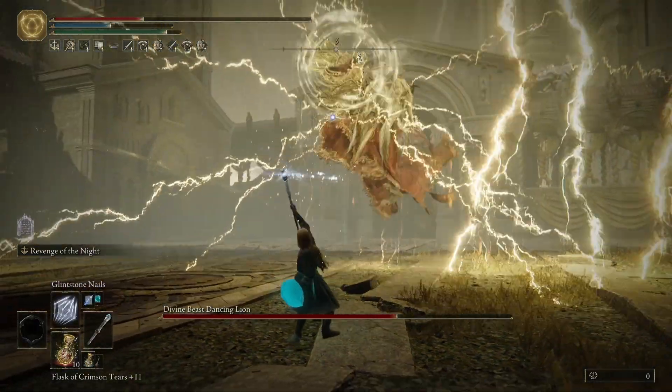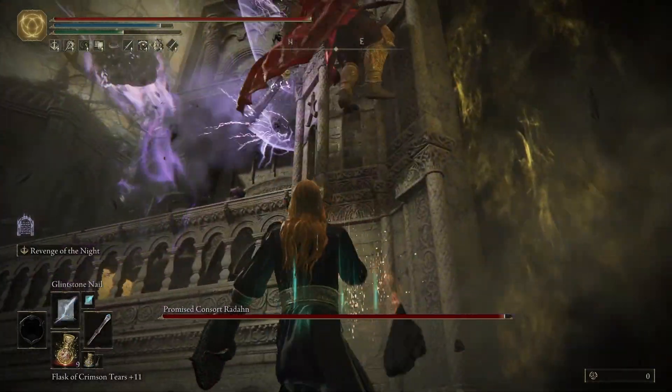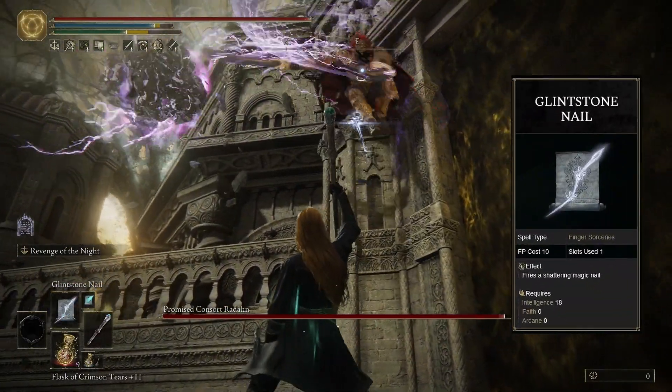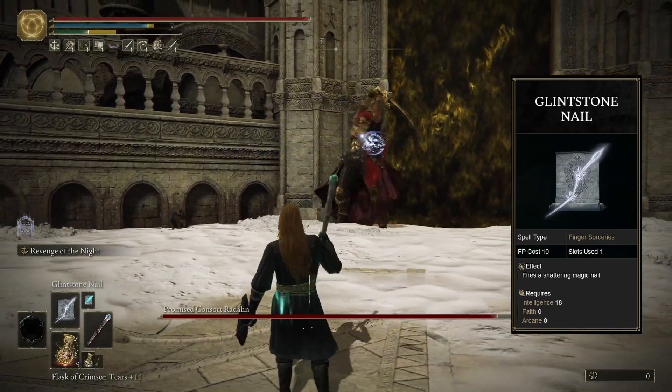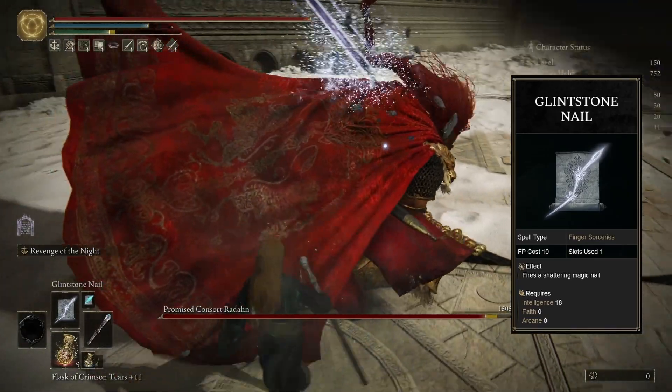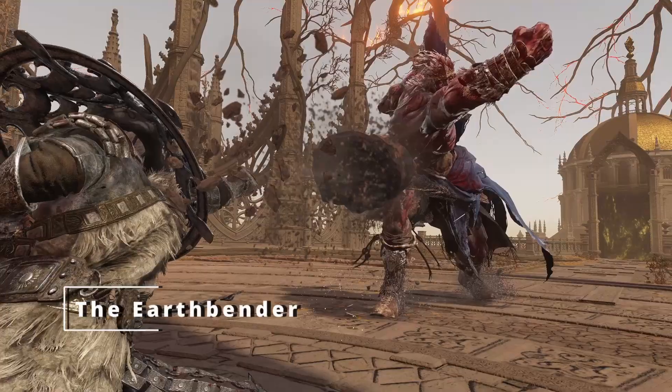I think the Shield of Night synergizes well with such an aggressive build because it deals okay stance damage and is very fast as well. For a single-use spell, I'd use the Rancorcall spell. It's a very FP-efficient spell and we don't have too much FP here because of our stat distribution, so this works for us. This is the character sheet for this build. This is a very stat-hungry build, so I highly recommend using the Godrick Great Rune.